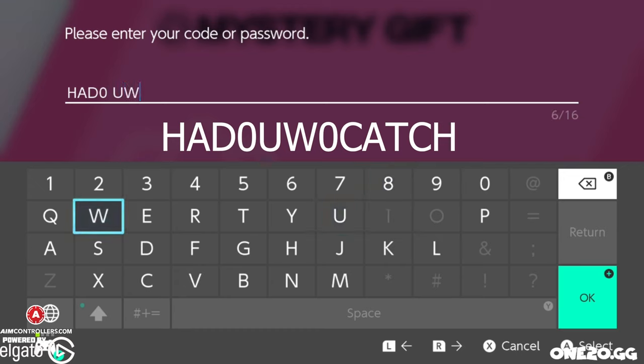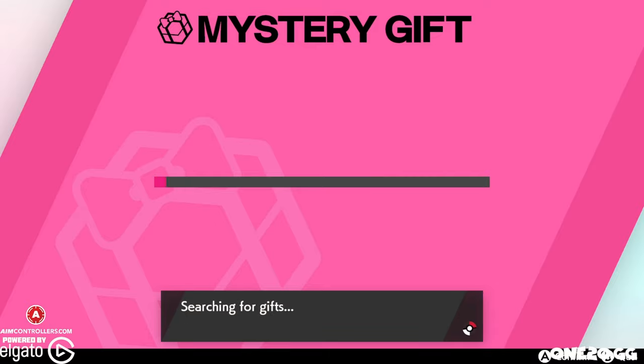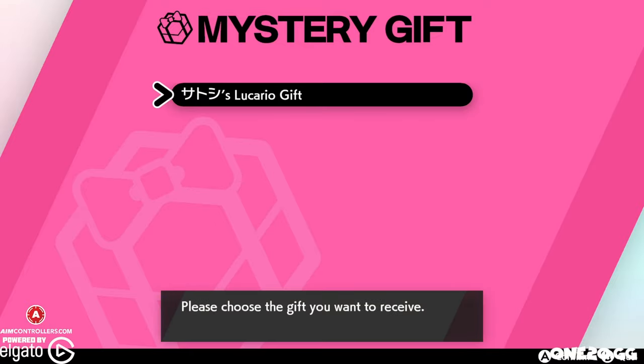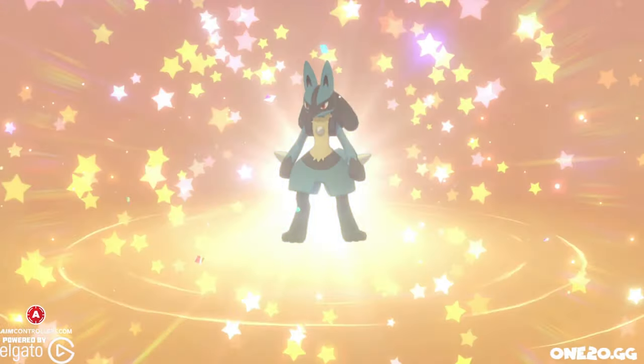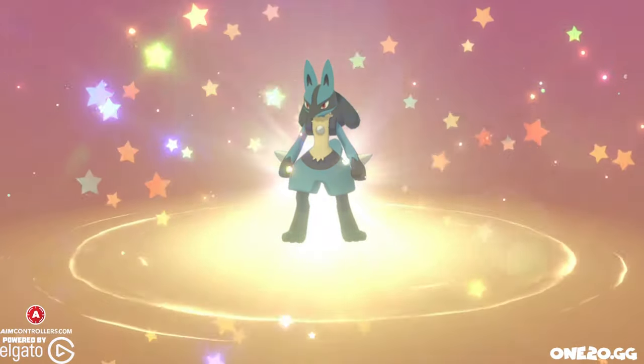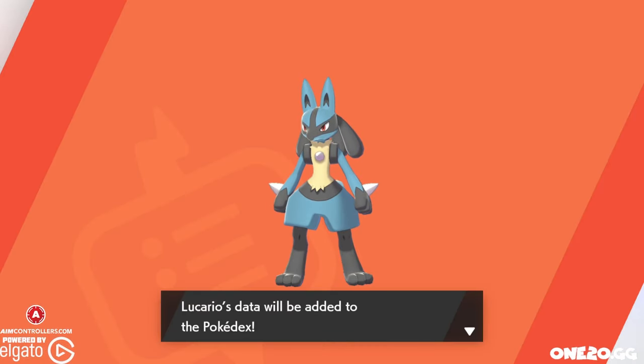This code will apparently give us a Lucario, so let us go ahead and do that. Searching for gifts. Look at that — Lucario gifts. We're going to choose that, and just like that, we have a gift.